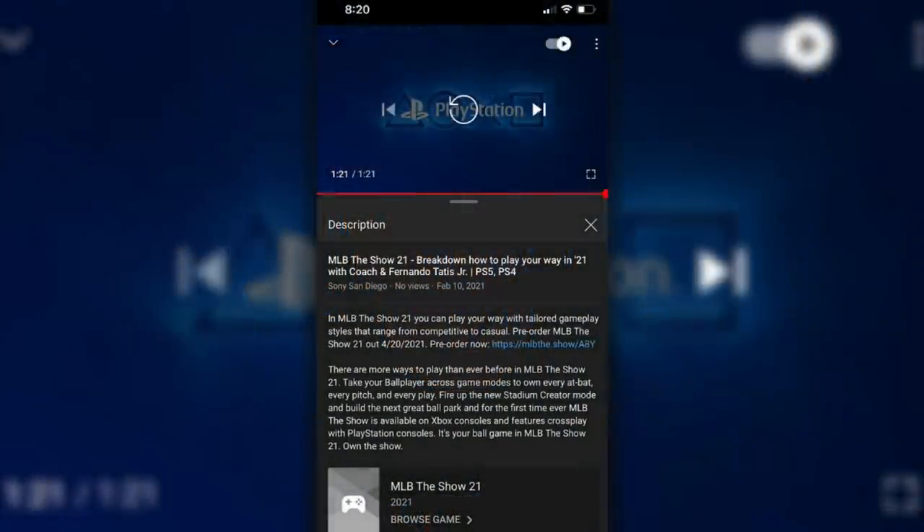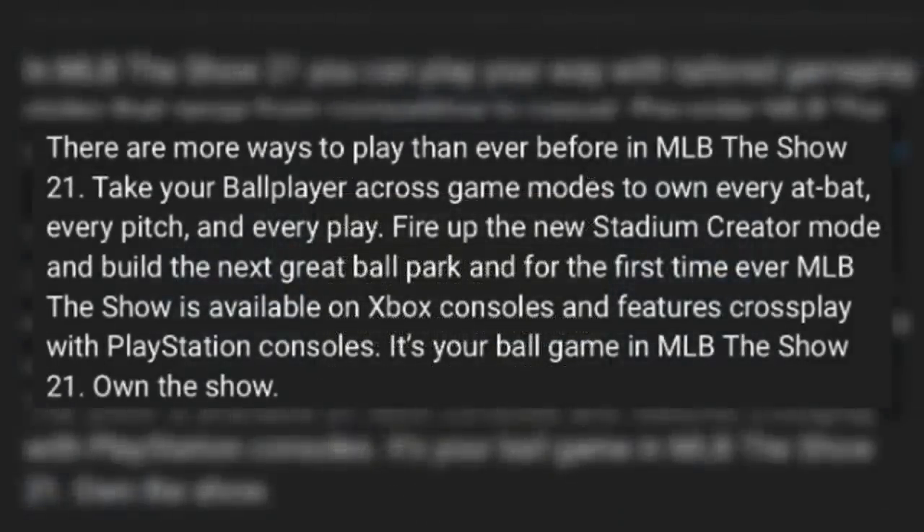Create-A-Stadium was leaked to be in MLB The Show 21. Basically, as you can see from the screenshot right there, they released one of their premiere trailers — they're not getting into the live streams yet, that's going to be in the month of March. But you see in the description, plain as day, they talk about Create-A-Stadium. And of course, they went ahead and deleted it minutes later. But luckily we got screenshots. They can't get anything past us — like a J.A. Happ fastball, it's not getting by a damn person.